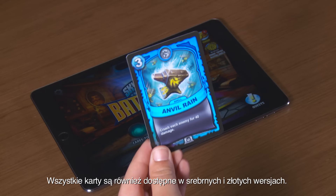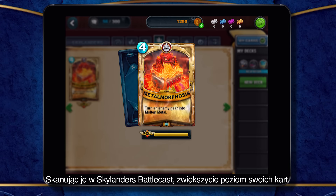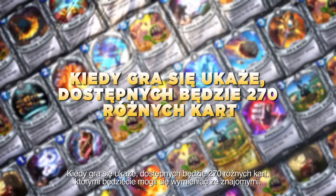All of the cards also come in silver and gold foil variants that give you leveled up versions of those cards when scanned into Skylanders Battlecast. When the game comes out, there will be 270 different cards to collect and trade with your friends.